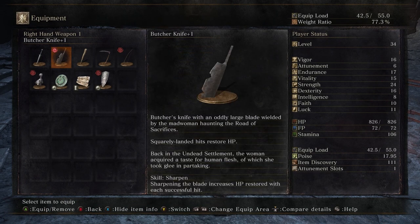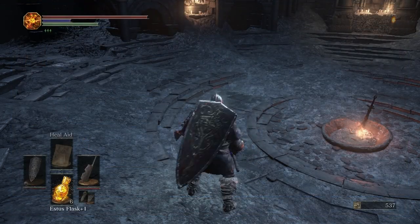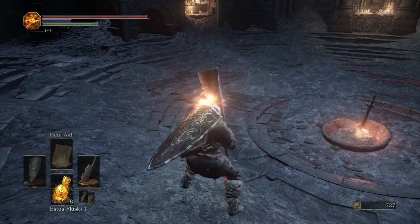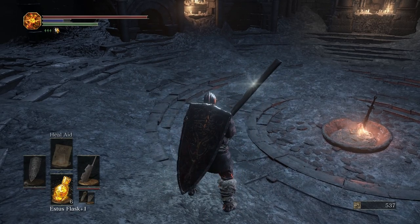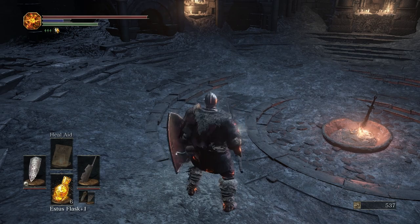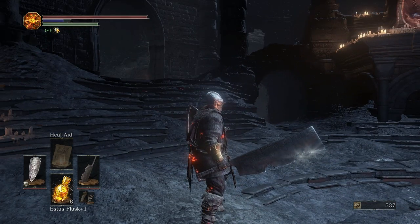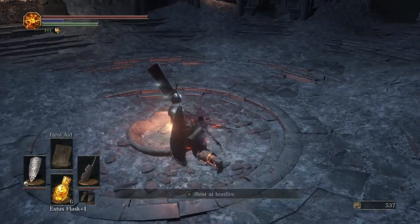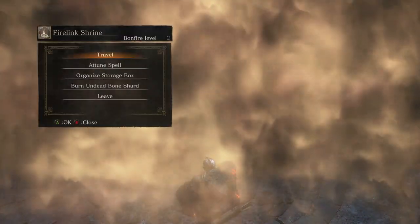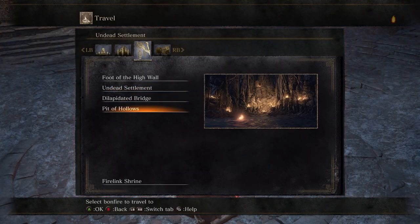Sharpening the blade increases HP restored on successful hits, so you'd pretty much have to two-hand it and then left trigger that bad boy. Then you switch it back and it's all glowy. I have no idea how long it lasts or how many hits, but apparently that's how it works. Let's go.